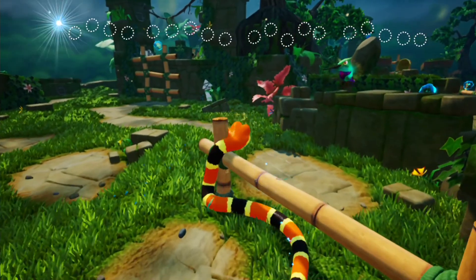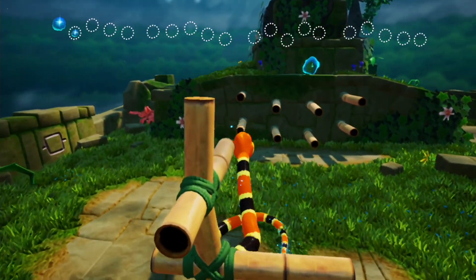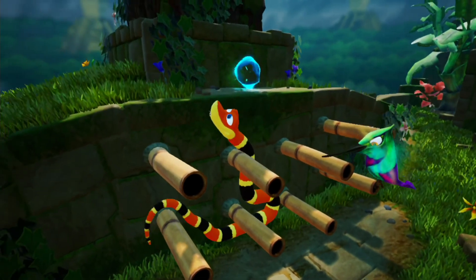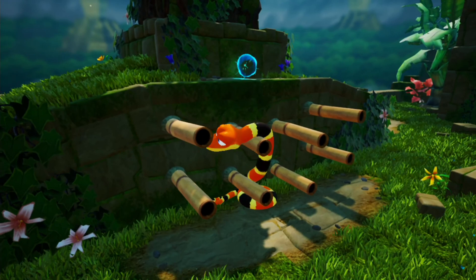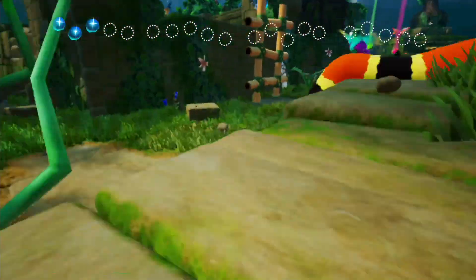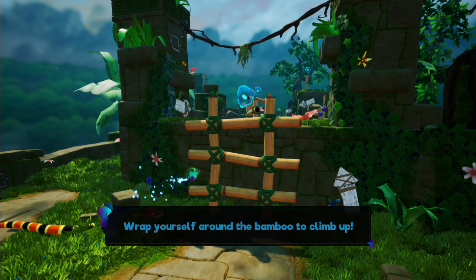Let's go slither like a snake — it just reminds me of that viral video, 'I'm a snake.' Let's try to grab this orb. The primary task is to get the keystones for the gate. I haven't quite figured out the whole point of the grab-tighter button. Looks like we need to head up here. Wrap yourself around the bamboo to climb up — oh look, he's showing us how to do it. Aren't you adorable?